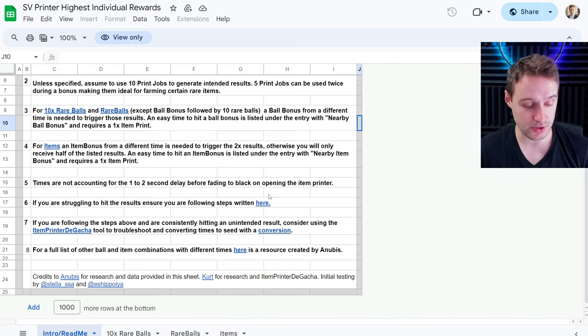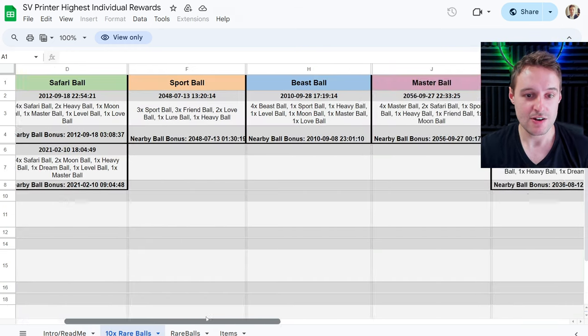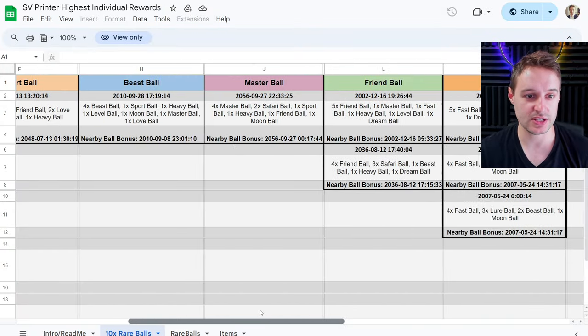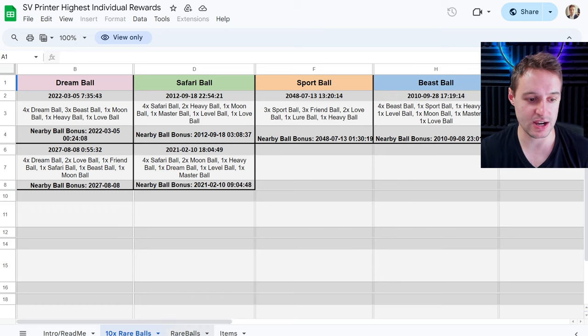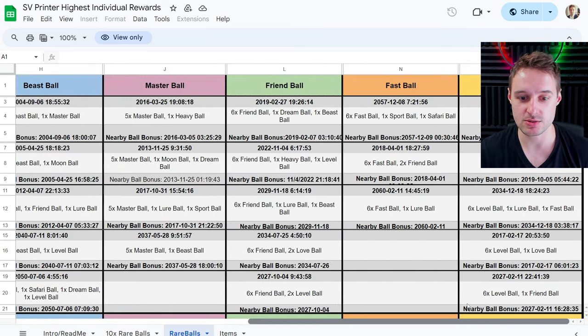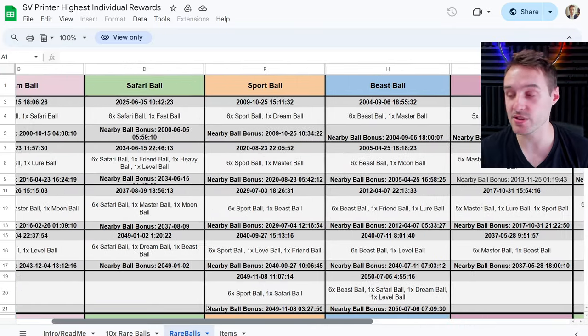So this is the spreadsheet, and I will of course have this link down below in the description for you. I'm not going to cover the balls again, but you can see the tabs at the bottom here — 10 times rare balls — which will show you the dates and times for all of the different rare balls that you might want to get, including master balls. There are more rare ball tabs here for specific rare balls, showing the number that you can get as well.